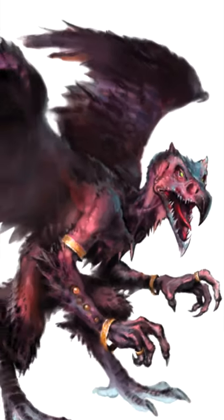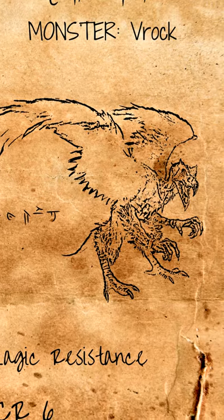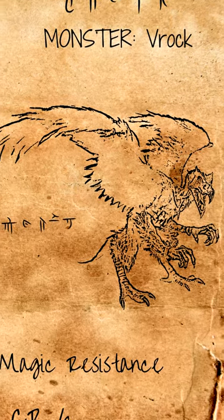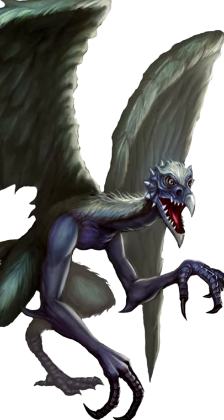RPG Tactics — the Vrak. Use the Spores attack and the Stunning Screech attack in combination with each other, one round after another, to potentially poison and or stun the creatures that it uses it on.